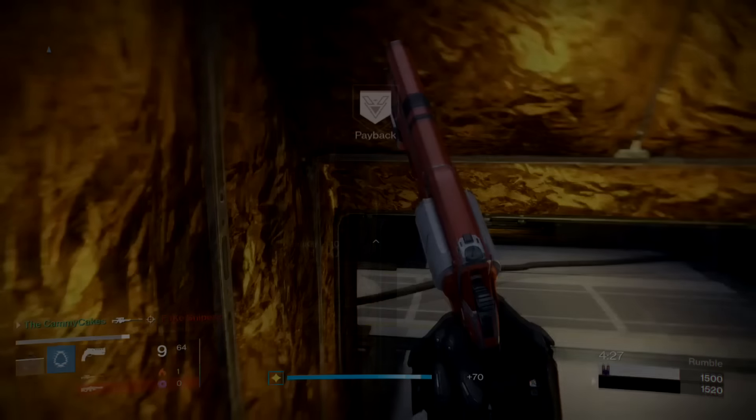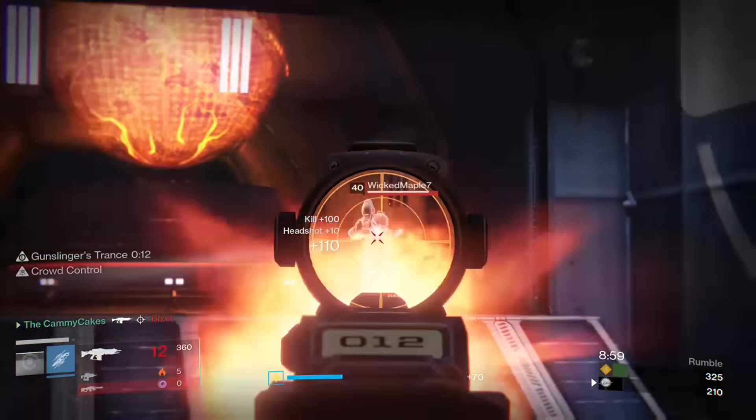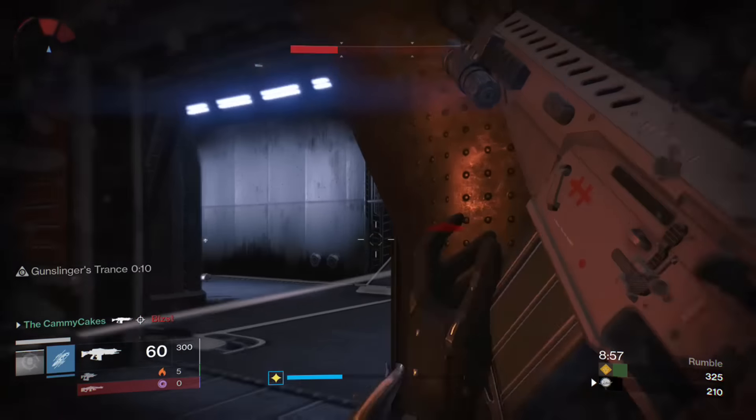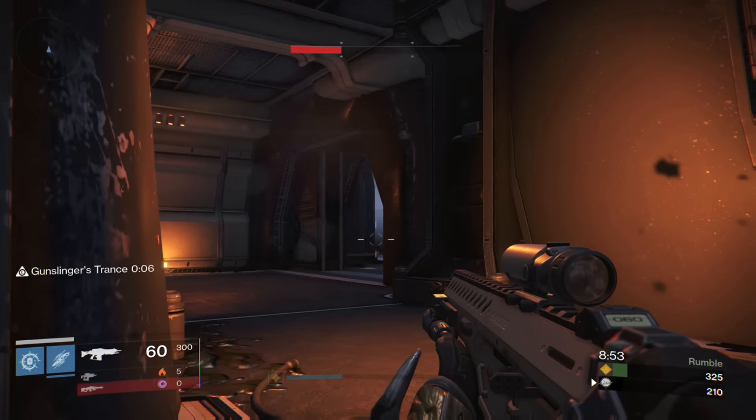Now I'm going to show you another clip. This is what normal pre-firing looks like. You shoot before you see a guy — it's just that simple. You get the first hit every time, unless they are on McDonald's wifi, in which case you're probably not going to hit that shot.